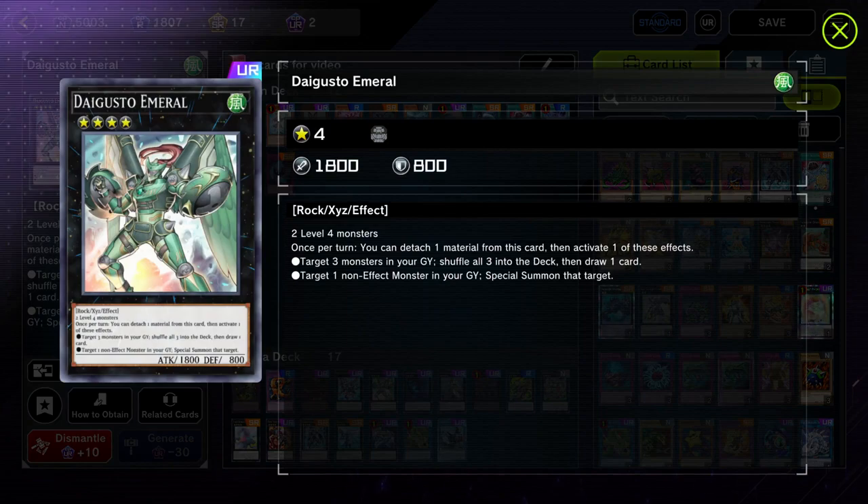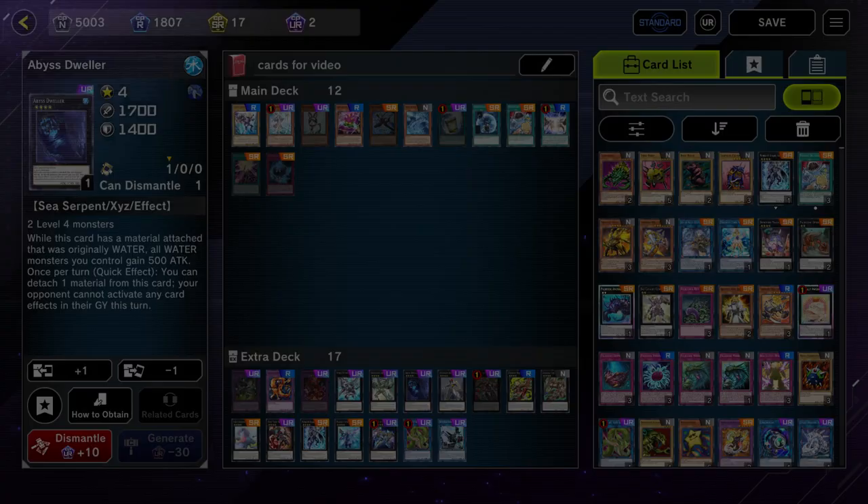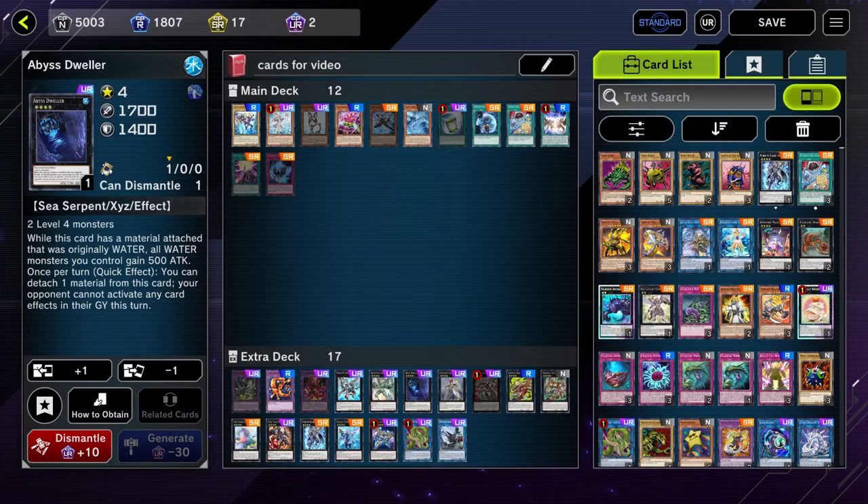Tornado Dragon is a good Rank 4 that lets you shuffle three cards from your graveyard into the deck and draw one — great for recycling Sharis. Abyss Dweller is an amazing card to consider because it negates graveyard effects. I had this come up when playing against Orcust: my opponent cleared my board, I came back and got Abyss Dweller plus a Gunkan XYZ on the field, activated Dweller on their turn, and they couldn't use any Orcust graveyard effects anymore, which let me win. Definitely worth running at least one copy, especially before Tearlaments come out.